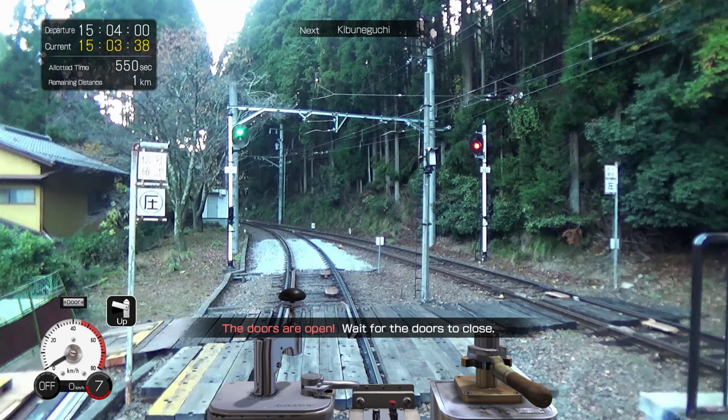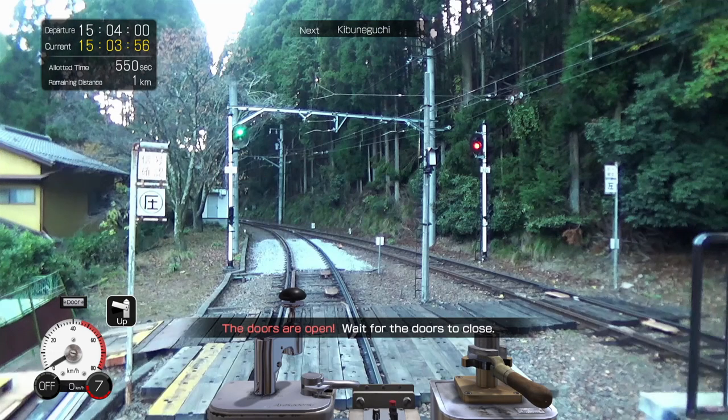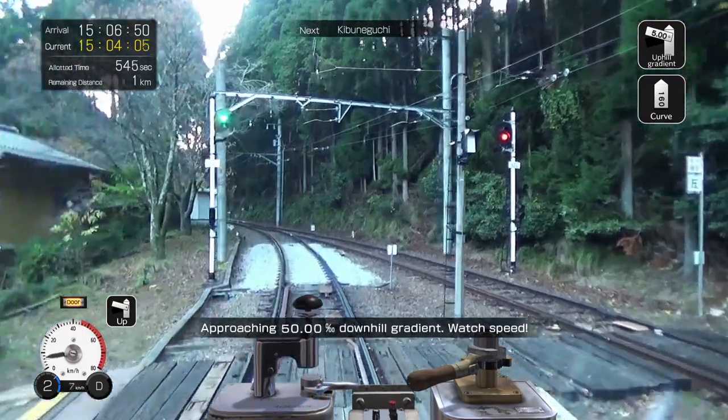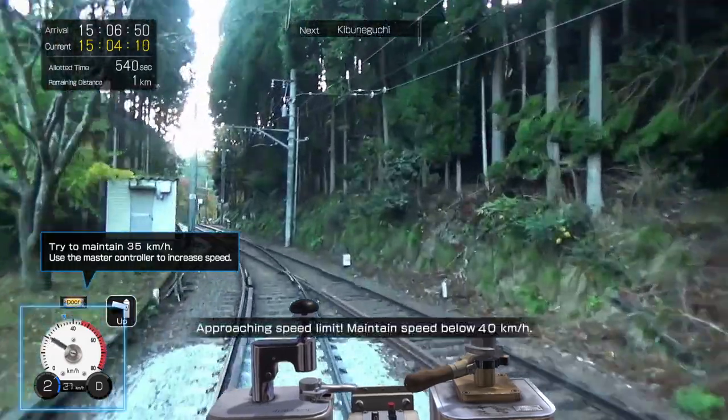We'll take the hood off — so it's like this, just waiting for the 15 seconds till we depart. We've just got the throttle and the brake visible for the HUD; you can have it all the way off or the full one. Doors are closing, release the brakes, let's get the master key going. We've got 35 kilometers per hour on this section.